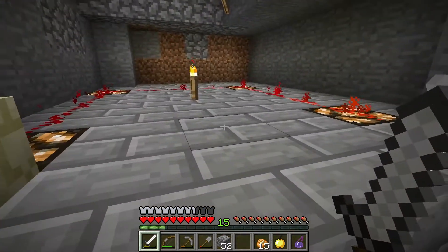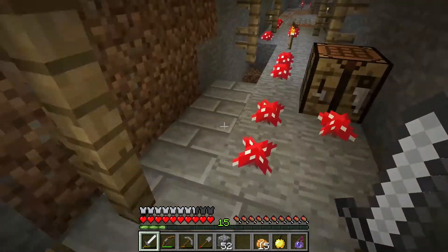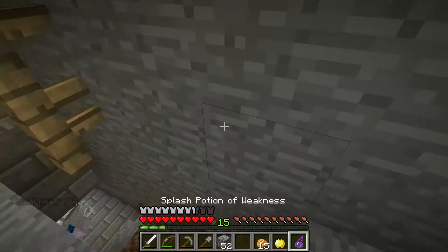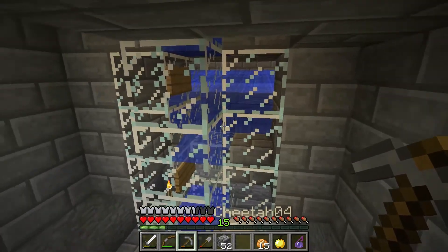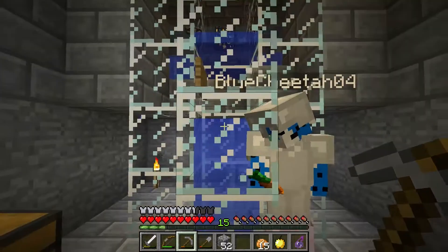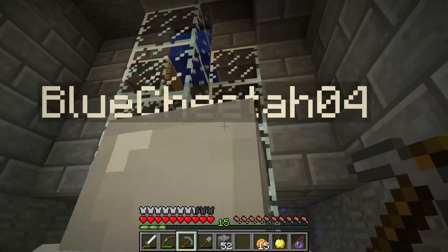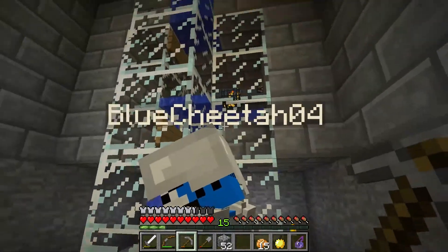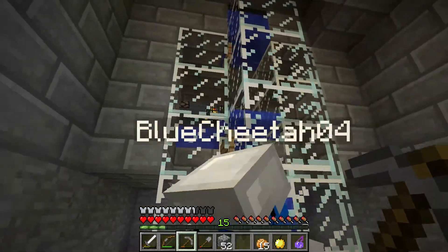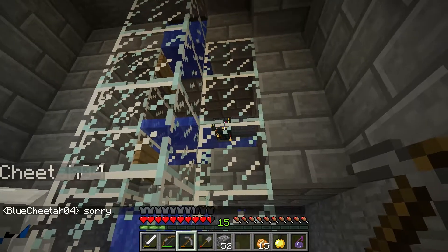So we're going to go over here. Underneath here we have a spider spawner. What we did was we set up a little drowning system - that's what you saw in the opening scene, was me collecting all this string, beautiful string that we're going to need. It's fairly simple - we just did the normal setup here with the spider spawner and it floods in.